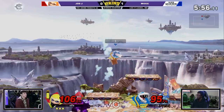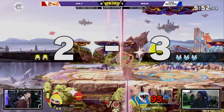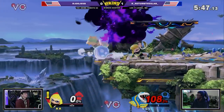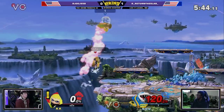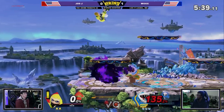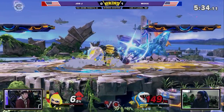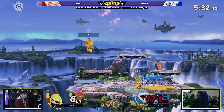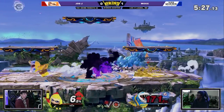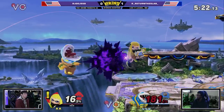Inkling, on the other hand, has a projectile in Splat Bomb that allows Inkling to pressure without engaging. That allows Inkling a very solid game plan from a very far point in time. I don't even know if Inklings know the percent that up-throw up-air kills on Piranha Plant yet — you'd imagine they'd lab it pretty quickly. Thus far, though, this is not nearly as bad as the Ike game.